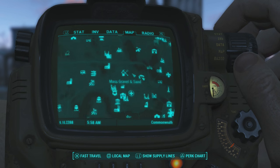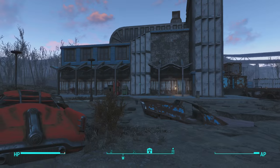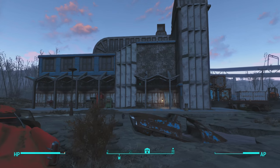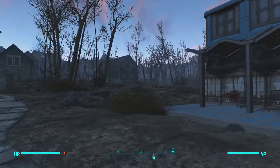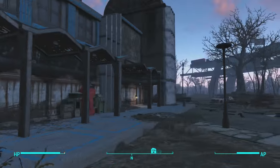Once you guys get here to Watts Consumer Electronics, what you want to do is come to the front of the building. Now, the things you are looking for are not actually located at Watts Consumer Electronics — they are actually located at a place called Plumber's Secret. Plumber's Secret is obviously a secret and is an unmarked location on your map.